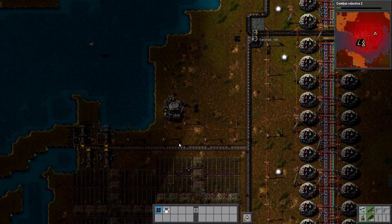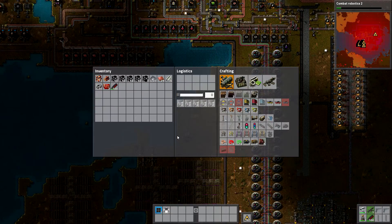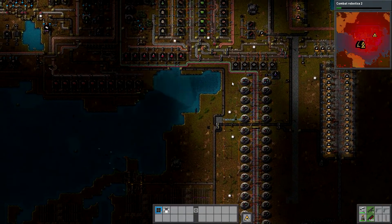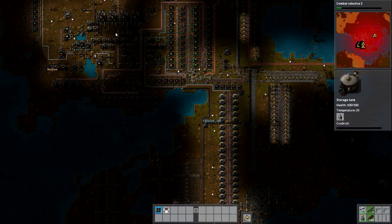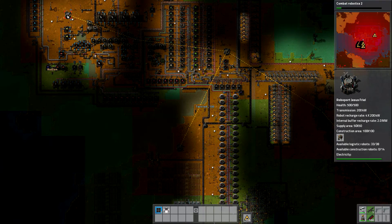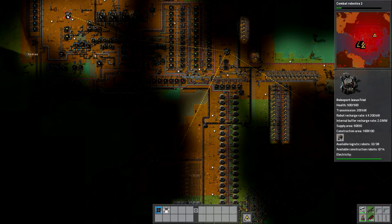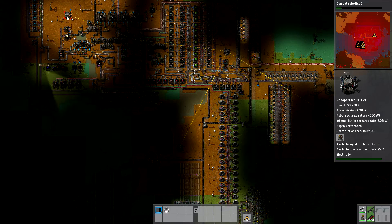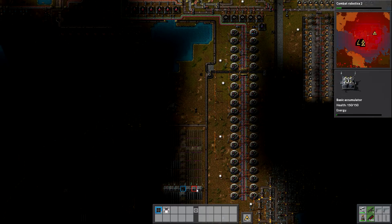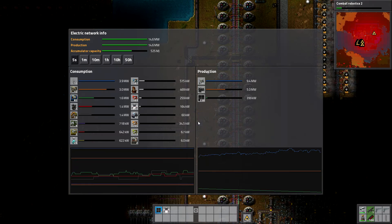The solar chest is also not in range of the logistics network, so we should probably place a roboport on the little peninsula down there. Can I make one more? I cannot — I need a little more steel. It's better to cover everything anyway because we're going to need robots sooner or later. I need some gear wheels and some advanced circuits — literally just two — and we don't have any because we're out of normal circuits.